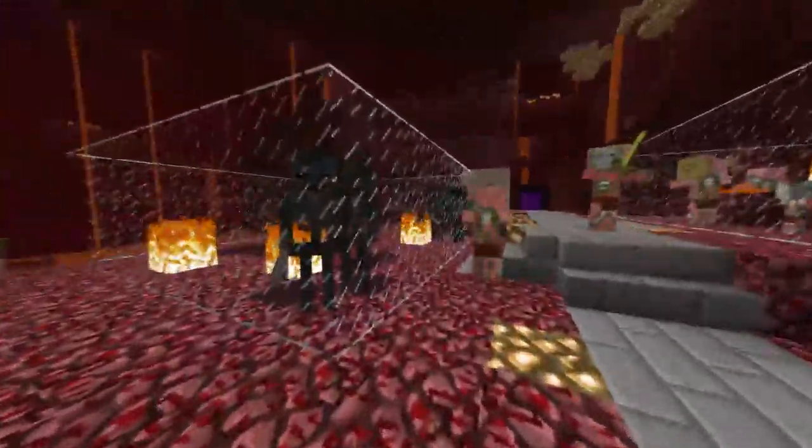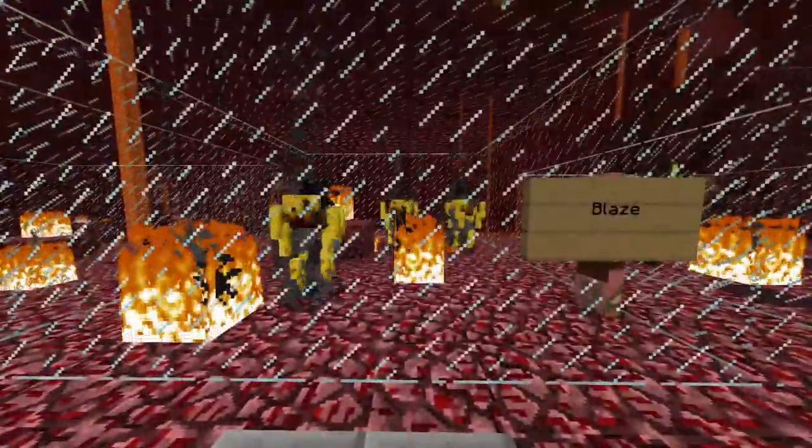That wither effect makes it a lot more of a fun fight but also a lot harder. Over here we've got the blazes. These only spawn in nether fortresses at the spawners that spawn them. They shoot fireballs at you — really brutal. They do drop some of the best loot in the game for potions, which is the blaze rod. You need a lot of them to make some of the potions that you might want.